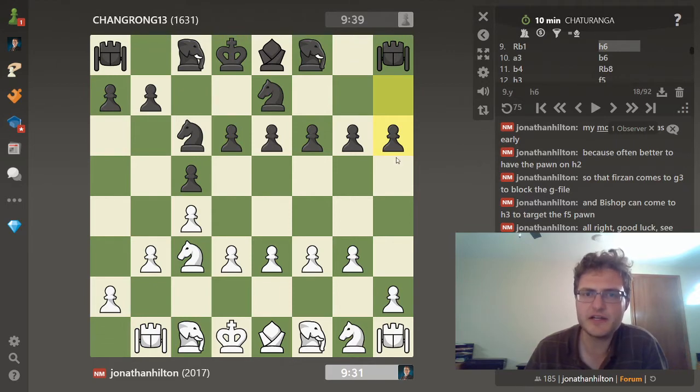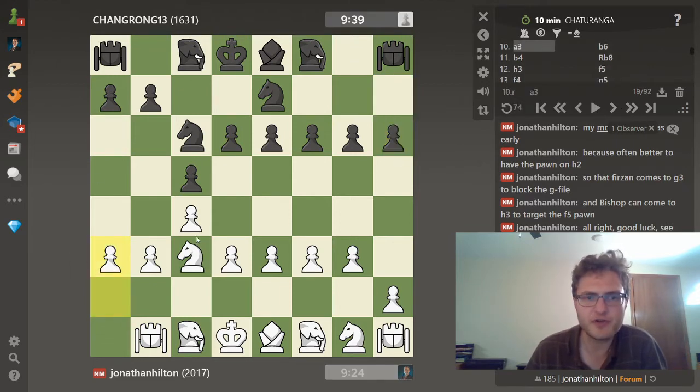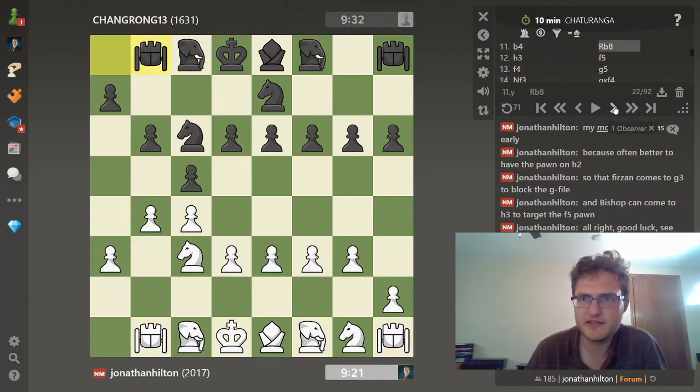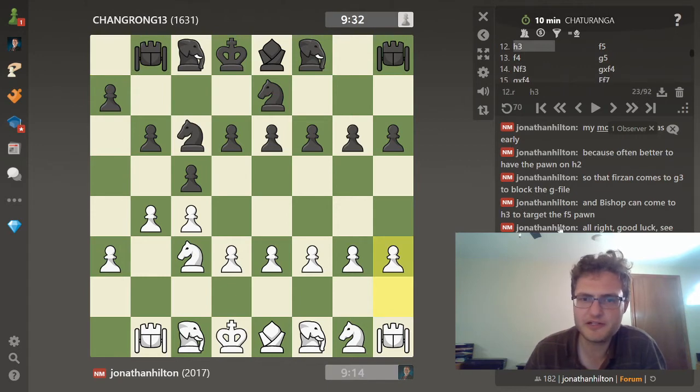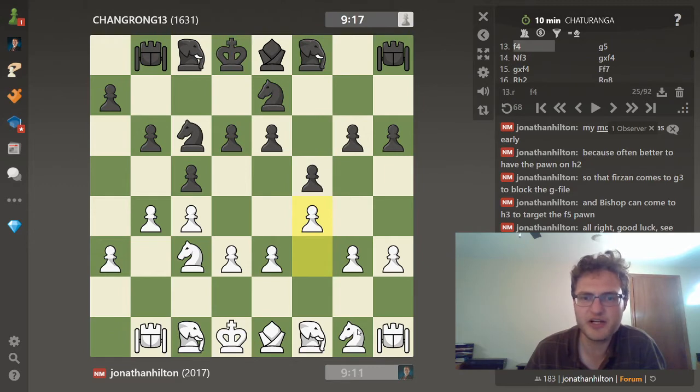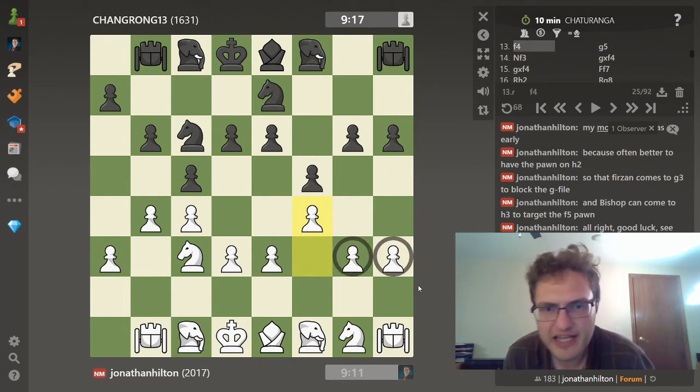Pawn to h6 also looked like a slow move, so I felt I was free to create my push. Black plays b6, I played pawn to b4, black plays rook b8. Since everything's looking so slow for black, I thought why not go ahead and bring this rook into the game, so I played pawn to h3 - which I immediately regretted when black then played pawn to f5, because then I thought okay, now I have to play the double mooshana.